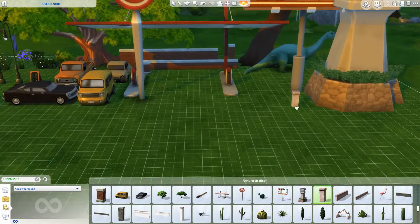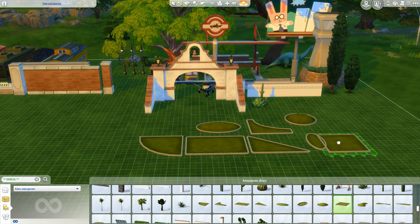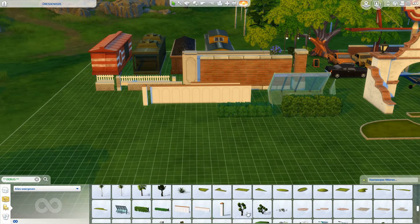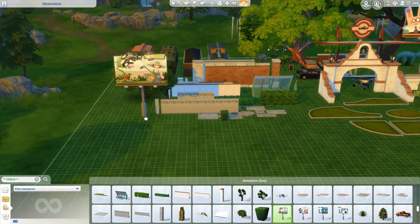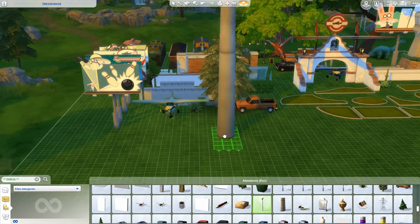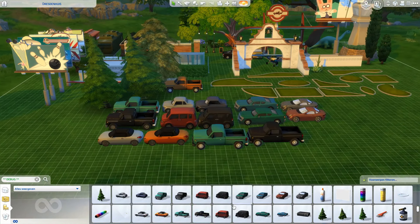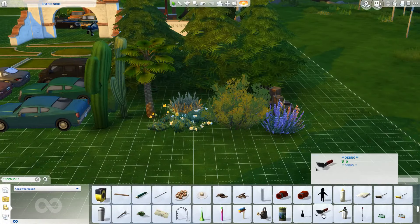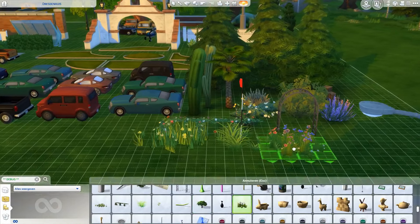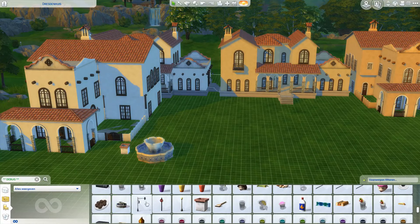I'm a bit disappointed it comes with an extra cheat and with hidden objects, because I really don't like to use the hidden objects cheat — you get a lot of clutter that you really don't need, at least I don't use it. I really hope they would have just integrated all the items into the game, because now you can't search for them. You have to go through the whole list to find the rock or the bush or the tree or the ship you want, and I think that's a bit redundant.